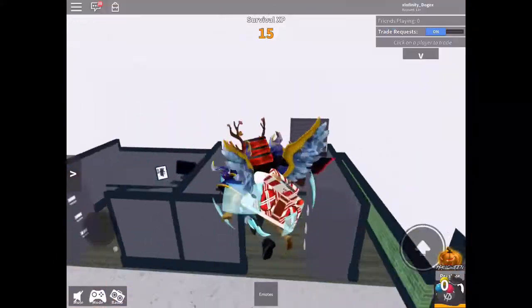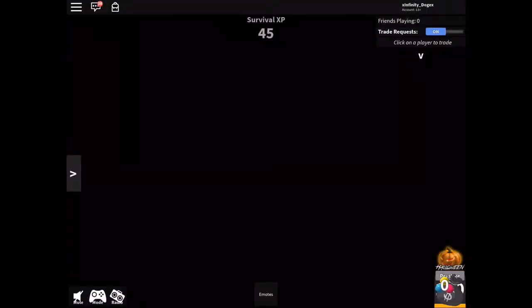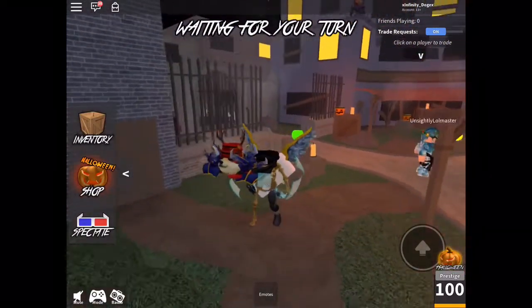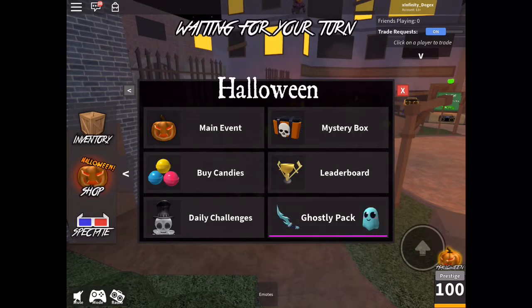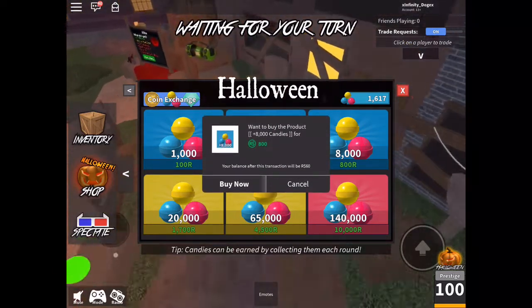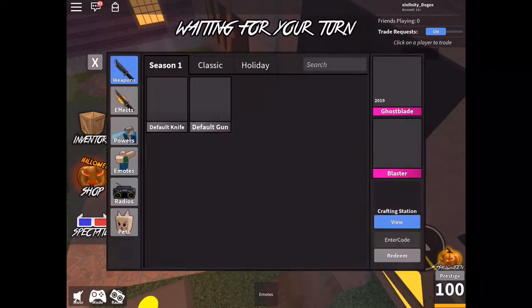The only way to tier up is by doing missions and daily challenges. Candies also spawn in random areas on maps, and sometimes super candies spawn — the flamey-looking ones — which give you five extra candies. You can also exchange diamonds or coins for candies, but you're better off buying candies outright. I just bought 8000 candies for 800 Robux; I'm saving those to purchase some tiers.